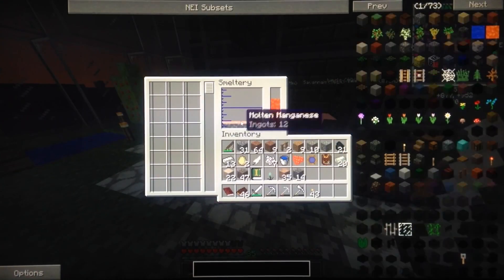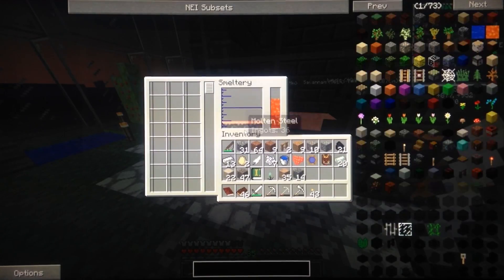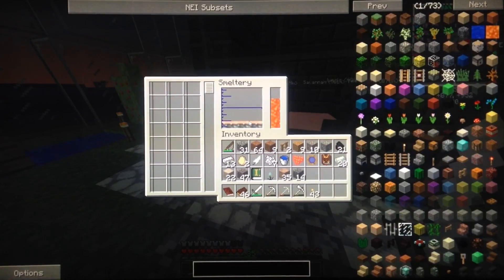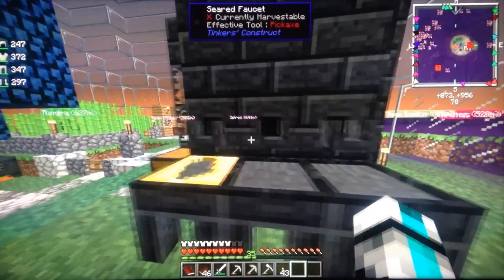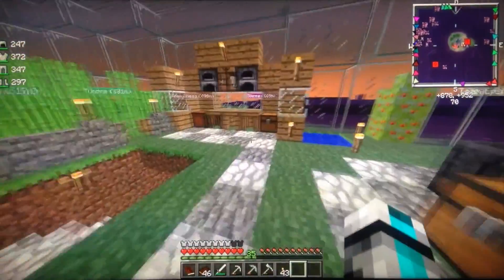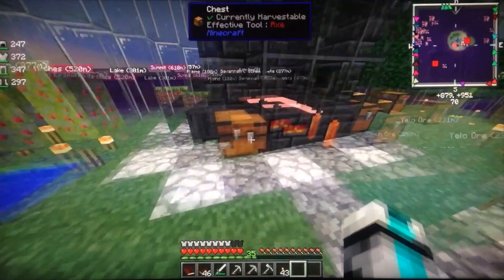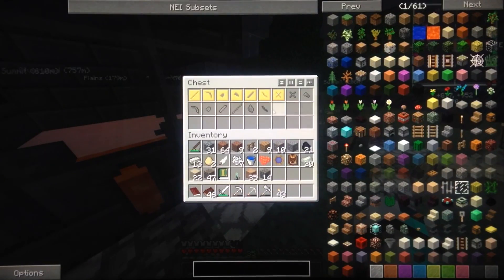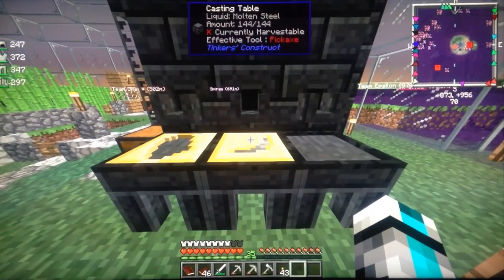So it's done and we got a lot of molten steel - we got 36 and a bit left over of manganese. I don't think we're gonna need that much steel. We'll just work with what we got right now and if we need more then we'll get more. So now we need to go get that pickaxe head - fill it up and then we should have that quest done.